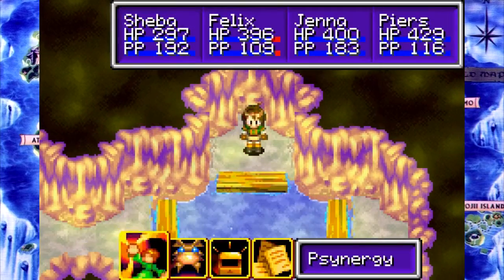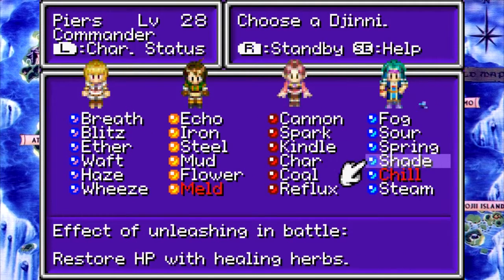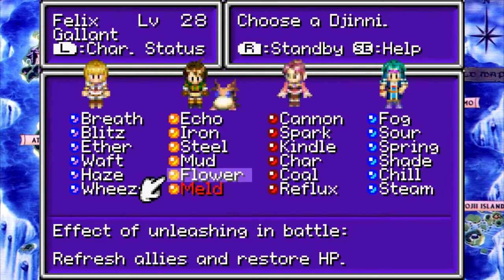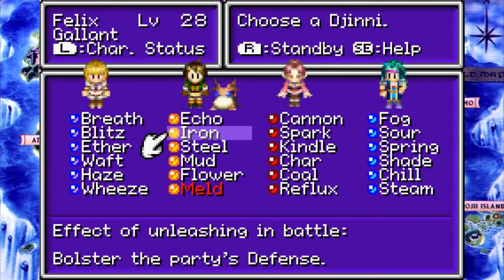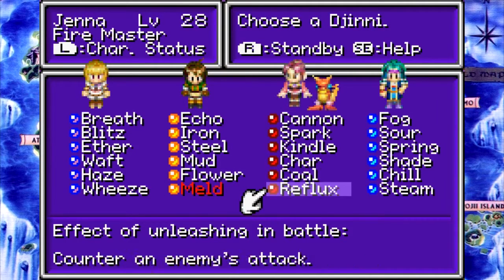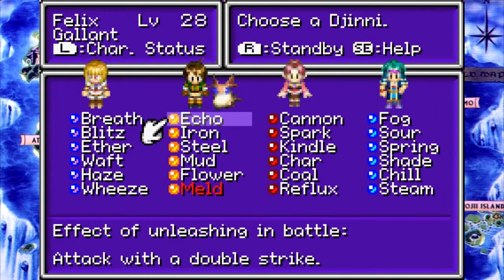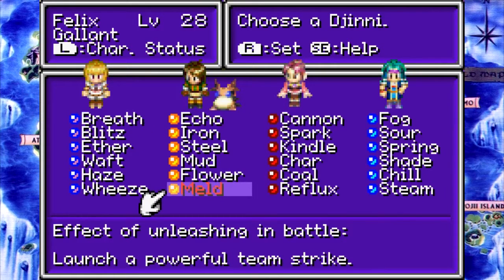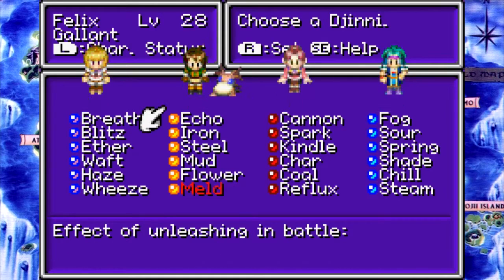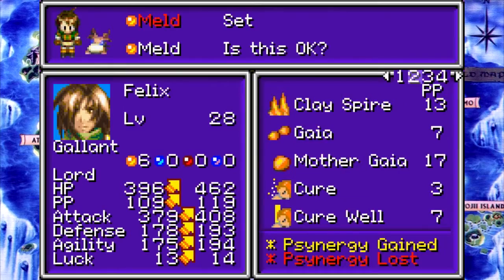Meld. What do I have so far? I know this is a defense Genie that does the same thing as Chill, but I'm pretty sure that was in Golden Sun number one. So it cannot be Meld. What is Meld then? I have absolutely no idea. It launches a powerful Team Strike! Man, that could be anything. But check it out - we have unlocked the power of Odyssey!